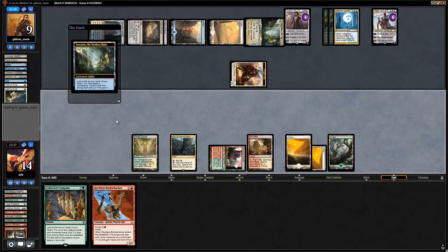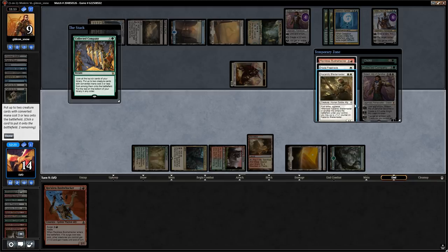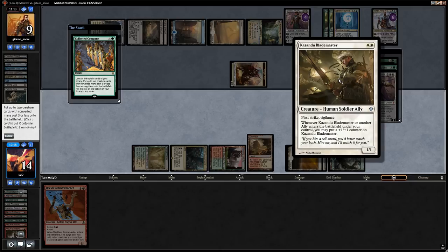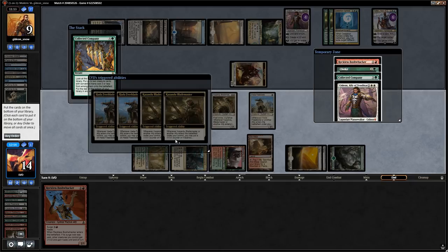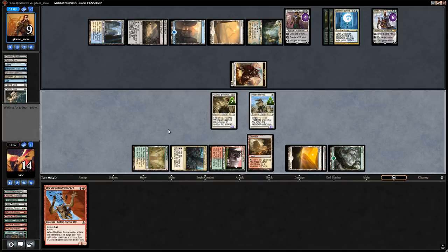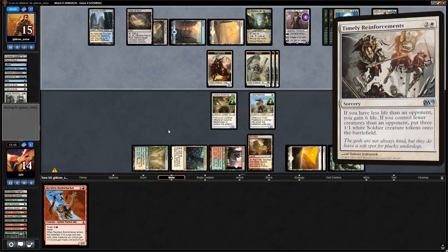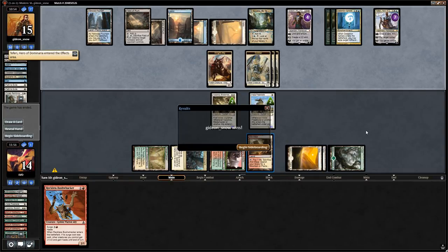We let Ascantia resolve before playing Company. We hit a Freeblade, not much to save us. Opponent then plays Timely Reinforcements making three tokens and gaining six life. We pack it up — game three.